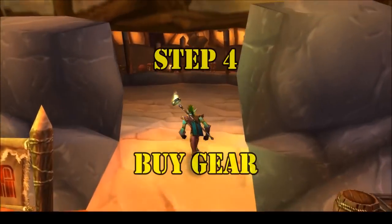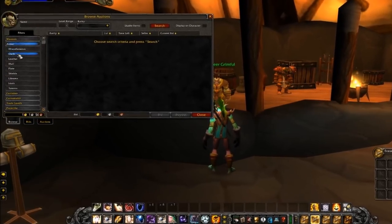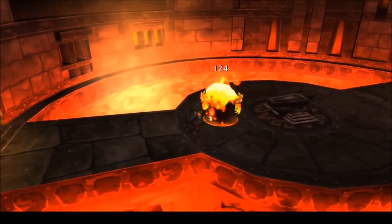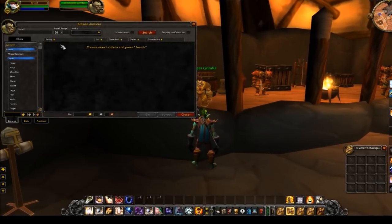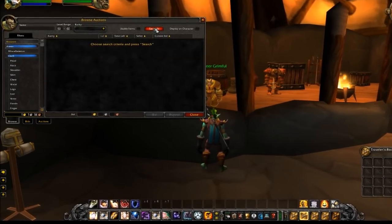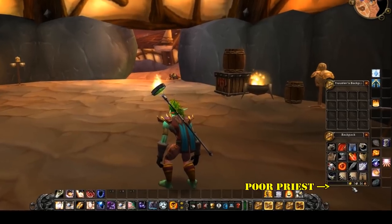Step 4: Buy gear. When all else fails, consider buying some gear. Hopefully, you'll be geared up well enough just by doing your attunement quests and a few more dungeon runs. But if you really can't take it anymore, hit up the auction house and look for some deals. There are bound to be some random items posted cheap that can help round out some slots. If you're not in a hurry to save up for that epic mount, consider investing a bit of gold into your character. Though, to be honest, I personally won't be bothering with this step — I'm a cheapskate.